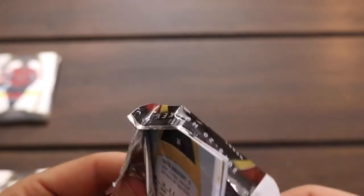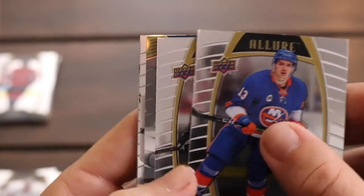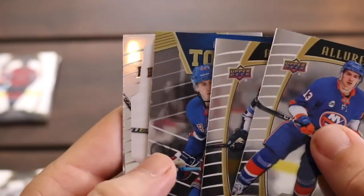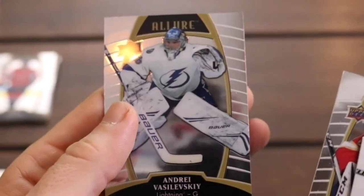So we've gotten a couple Jack Hughes and a Cale Makar. I think Quinn Hughes is in here somewhere — hopefully we can find him. And Kubalik, I believe he's in here as well, I'd like to find him. I pulled his Young Guns when I opened Upper Deck Series One and I'll link that video above so you can check that out. There's Matthew Barzal. Mark Scheifele. Here comes a Top 50 of Adam Fox — very nice, that's a rookie card. I have his Young Guns as well. There's Kirby Dach in the white rainbow rookie. Sergei Bobrovsky again, and Andrei Vasilevskiy. That was a nice pack for sure, beautifully done.